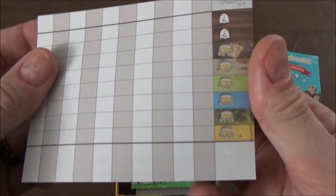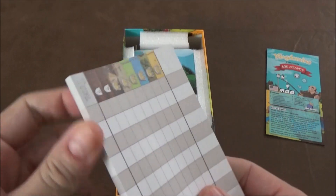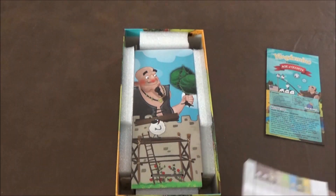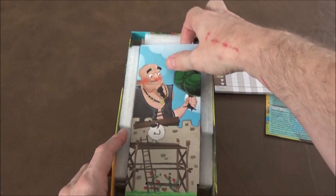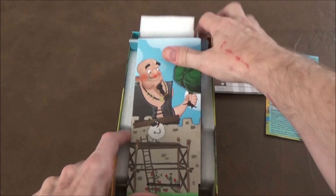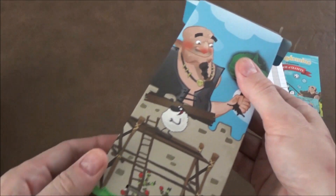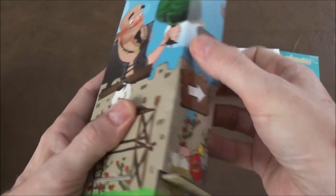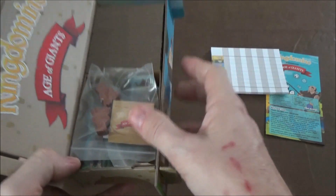We have some scoring pads, which were oddly missing from the original game but do make things a little easier. Then we have the tower, which is really neat — that's what all the foam is for. The tower is magnetic, kind of a tight magnet too.